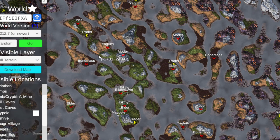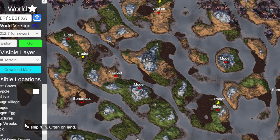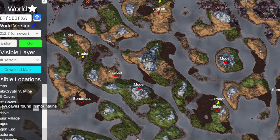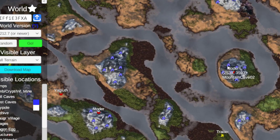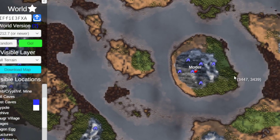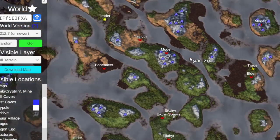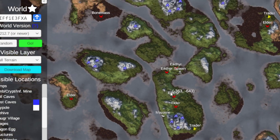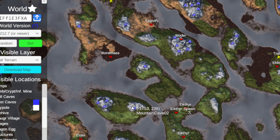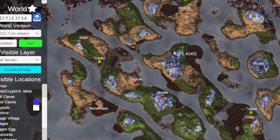Mountains - of course the Corvus Supercontinent always has some good mountains on it. Now how good are these mountains? Very good. Let's ignore this being the third tallest possible mountain that could generate in Valheim, and let's ignore that it has six frost caves on it. Let's check the mountains that are just kind of around. Four frost caves there, one frost cave there - we've got frost caves on these smaller mountains too, three on this one. Five on this other mountain, and six, seven frost caves over there.